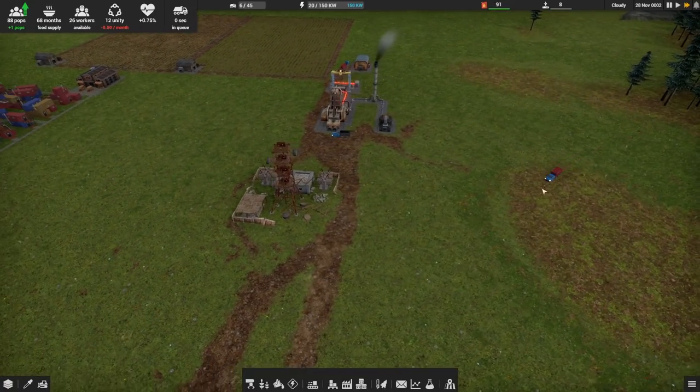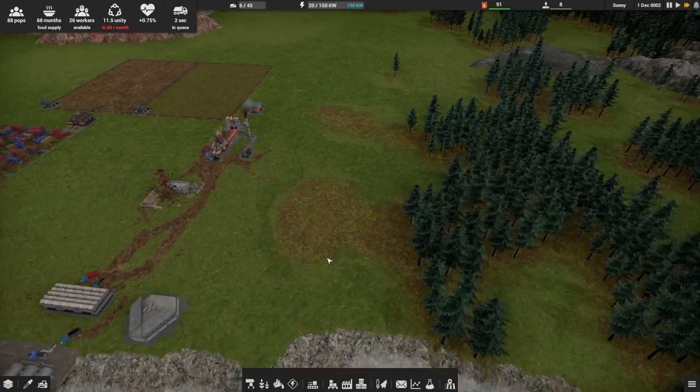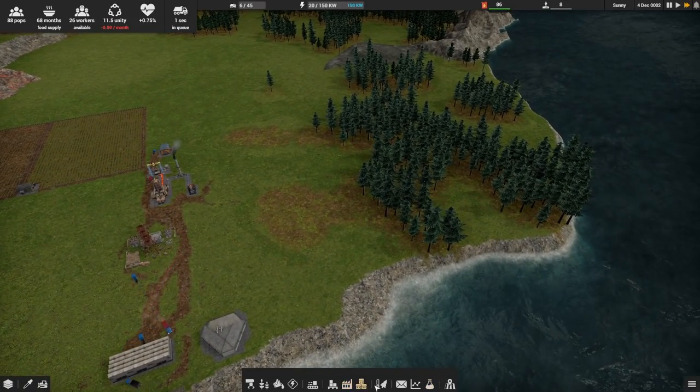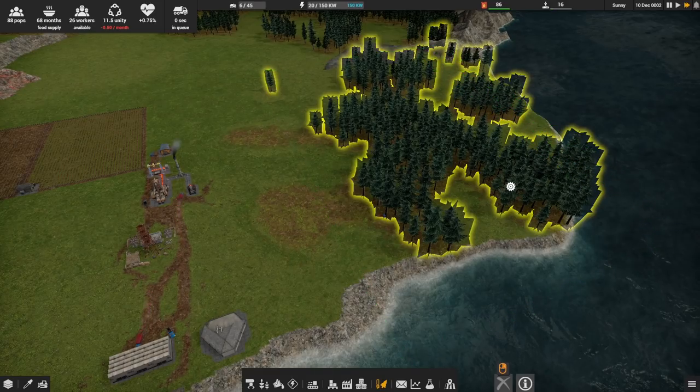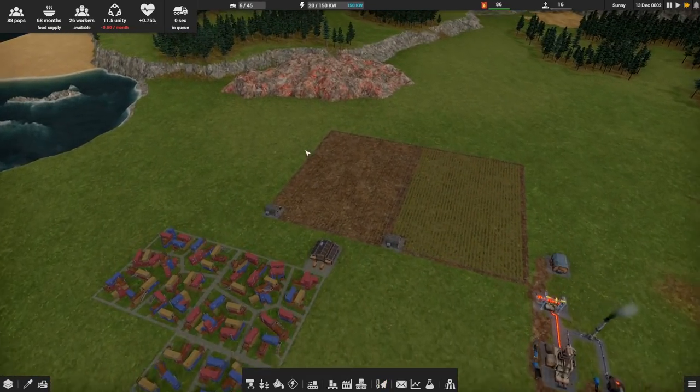They're running back and forth, everything is looking good. The trees are getting destroyed over here — this is certainly a limited supply kind of thing. Yeah, we dropped them all — let's just take them all out. We don't need trees. What do they ever do for me?